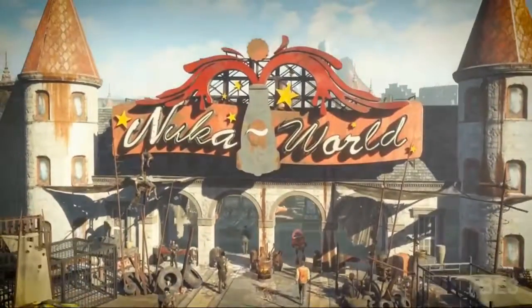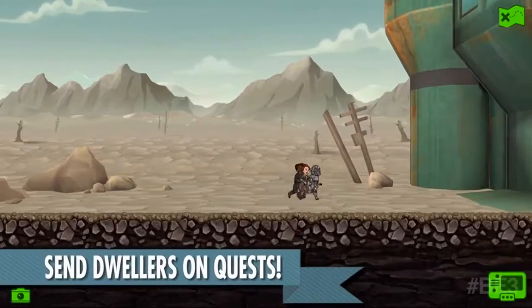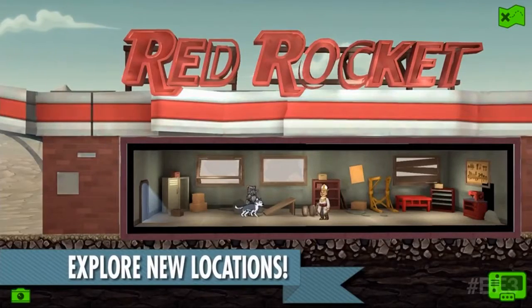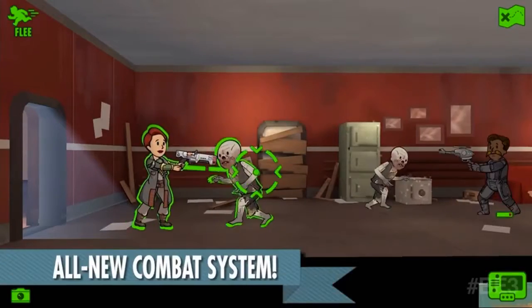While there wasn't too much info, we were teased with a theme park-looking Nuka World expansion, targeted for August 2016. In addition, a large update featuring settler quests, new locations, new enemies, and a new combat system is coming to Fallout Shelter, as well as a PC version of Fallout Shelter announced releasing in July this year.